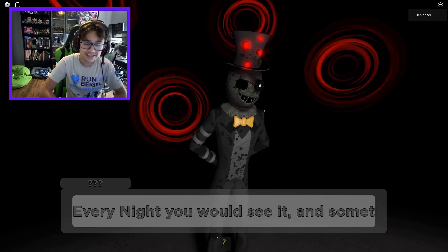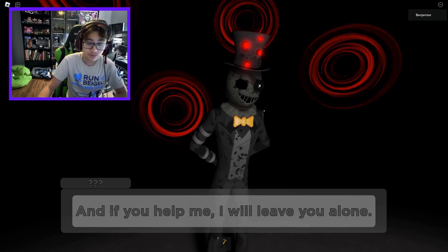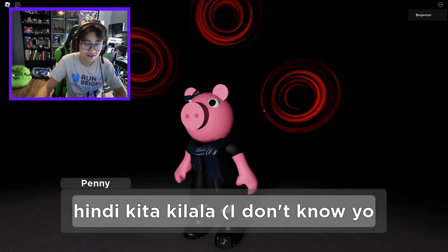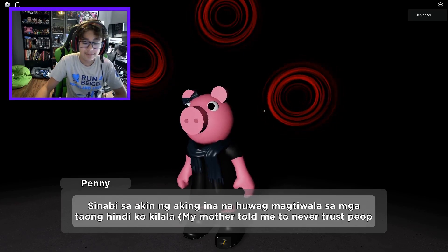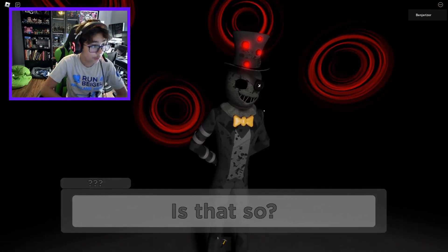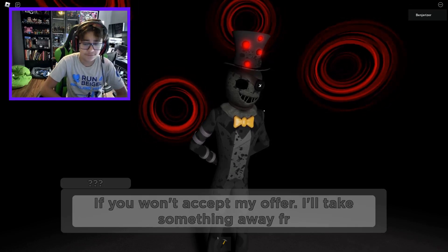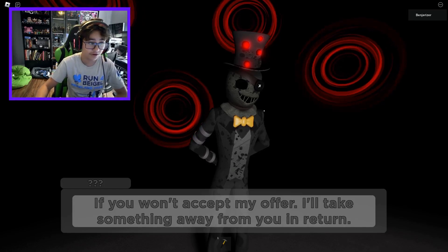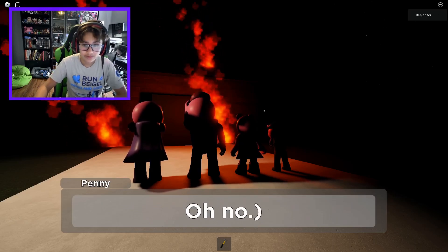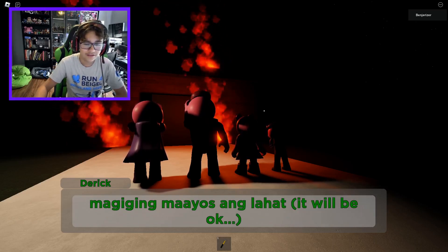'The glass cage - every night you would see it, and something would change. If you help me, I will leave you alone.' 'How can I trust you? I don't know you - my mother told me to never trust people I don't know.' Your mother was probably right. 'Is that so? Very well then - if you want to accept my offer, I'll take something away from you in return. Your eyes.' Oh my gosh.